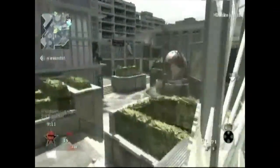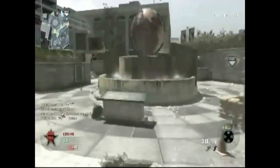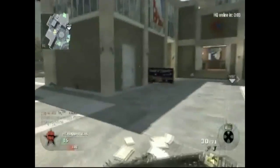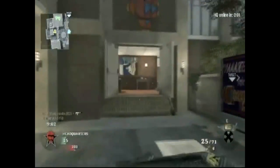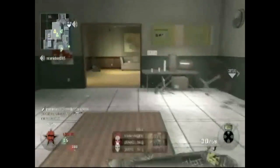People go through the back and it's a very good area to use because there are only three entrances there, it's a very small area, and you can see everything from the other side.